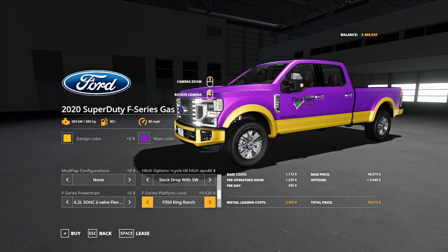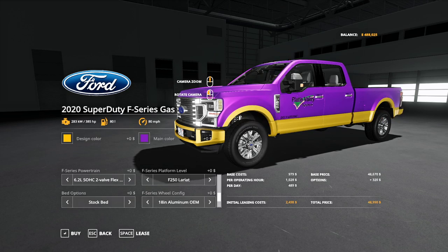350 Lariat, 350 King Ranch, 350 Lariat dual rear wheel — you're going to want to change your tires when it comes to the dually, but this puts the dually body on. 350 King Ranch dually, 450 Lariat, 450 King Ranch, and back to the 250.